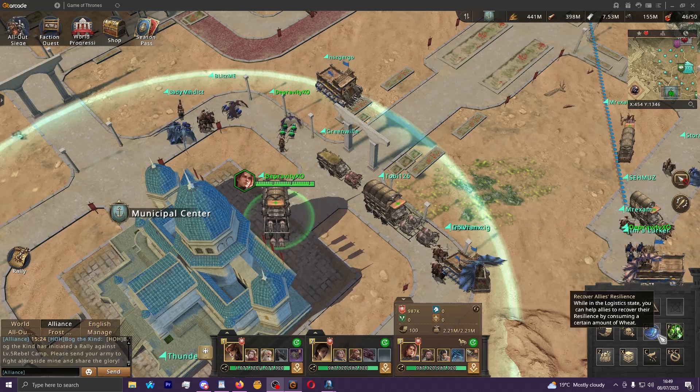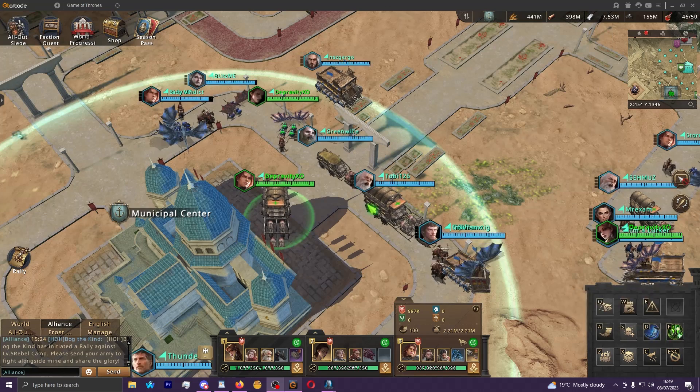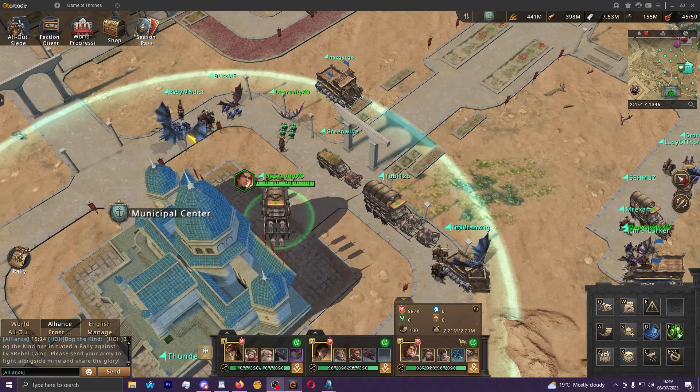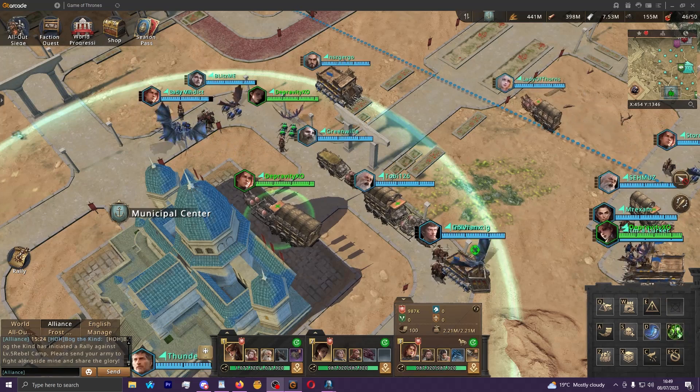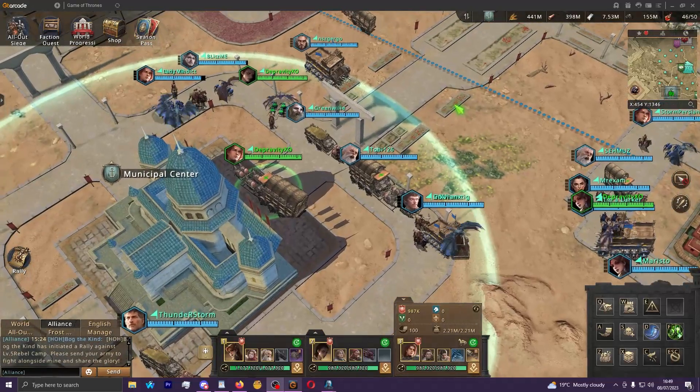You can do this healing in any part of the map — there are no geographical restrictions like there are with self-heals and self-resilience recovers. Just click the hotkey or manually click the buttons down here using D and F. Once you've clicked it, click your ally and it will go through the corresponding animation and heal or restore their resilience. It's really as simple as that.